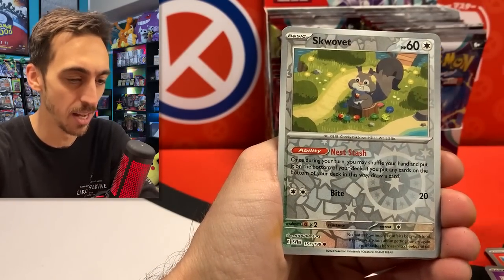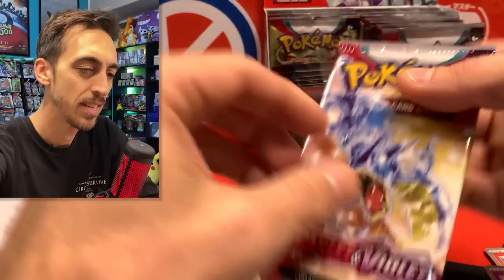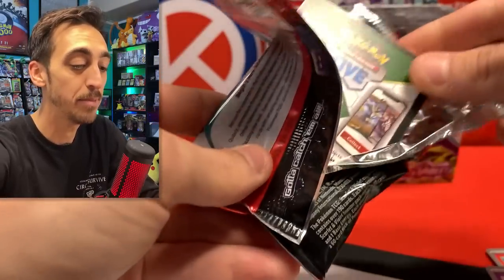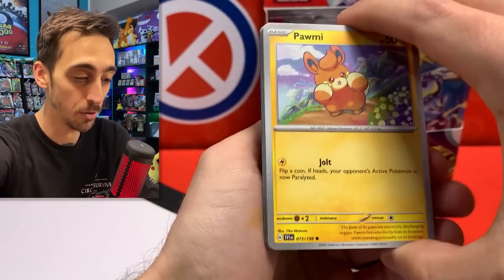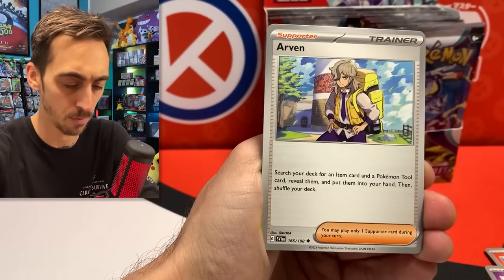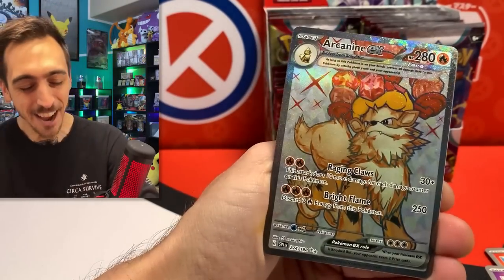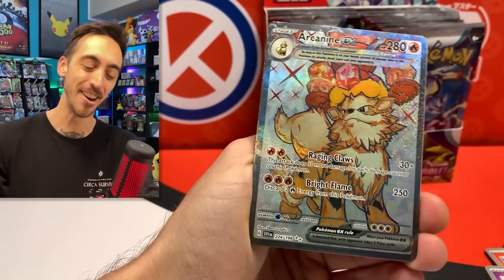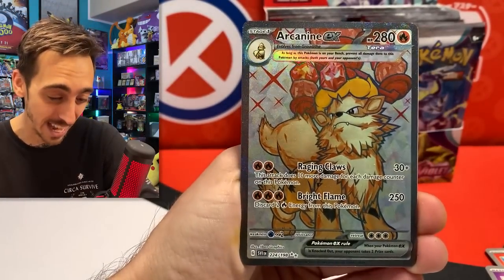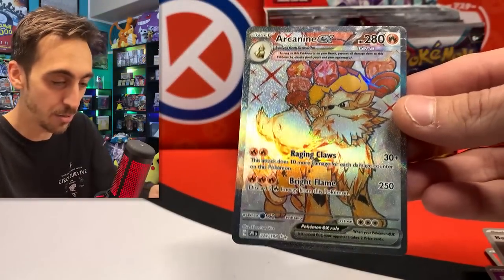We've got Vitality Band, Skwovit, and Professor's Research for the rare. Let's just do this whole left side, and then we'll do the whole right side. Let me know if you guys are getting any good pulls from these codes too. We've got the Riolu, Magneton, Spiritomb, Ultra Ball, Arvin, Mankey, Pokemon Catcher, and right when I'm talking about the Gyarados, I pull the Arcanine EX again — but that's okay. This card is spectacular. Terrestrialized Arcanine EX. Let's drop the Arcanine into a sleeve.